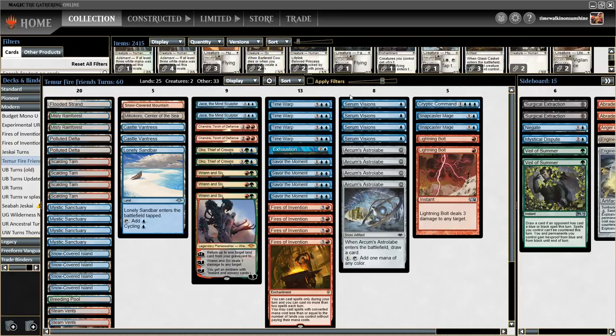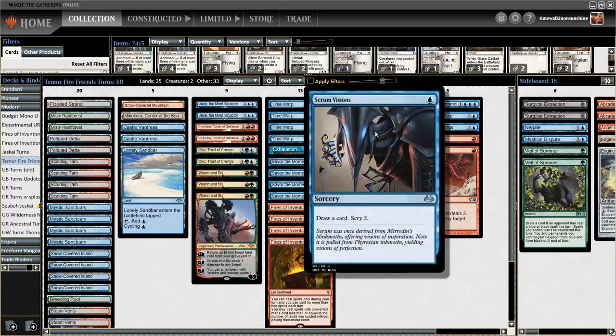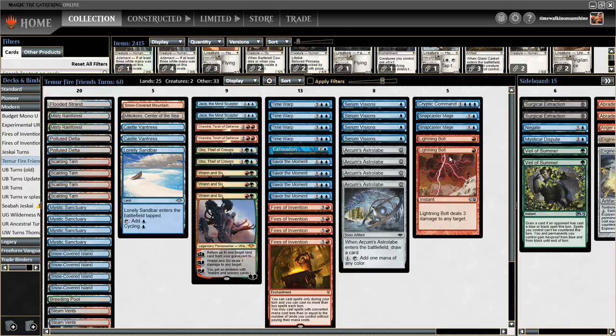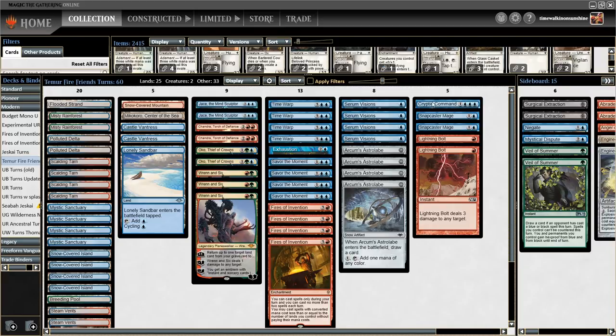To round it all out, we have eight cantrips split between four Arcum's Astrolabe, which also fixes mana for Oko, Ral and Six, and all the other red cards, and four Serum Visions. We also have a few miscellaneous interactive spells: two Lightning Bolt, two Snapcaster Mage, and one Cryptic Command.